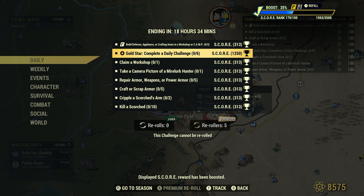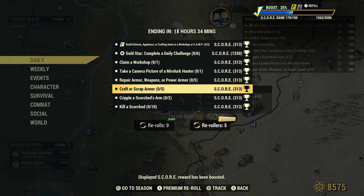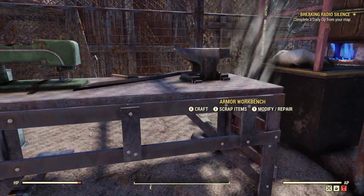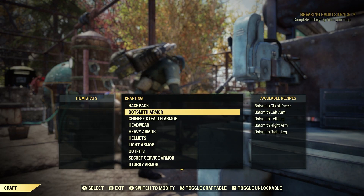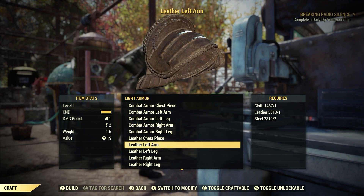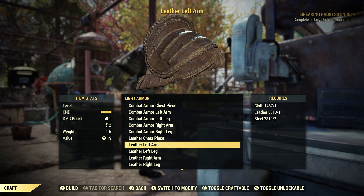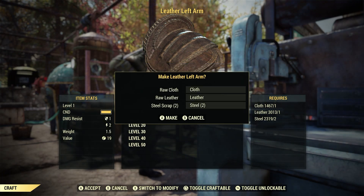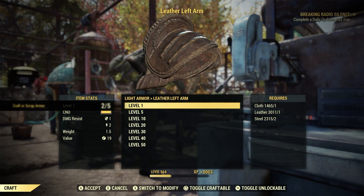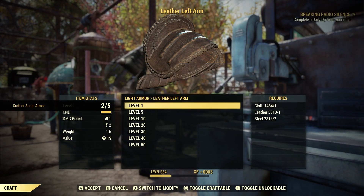Let's take a look here. There are a couple we can do at the same time. The first thing we'll do at our camp is Craft or Scrap Armor 5. We can go out in the wasteland, kill a few enemies, find some armor bits off them and scrap them. Or we can just craft some armor and scrap it right here at camp. Let's go right to our armor workbench. Go to Craft — Light Armor is armor you'll learn right off the hop. Usually these leather pieces, you learn at the very beginning of the game. We're going to craft 3 Leather Left Arm, Level 1. It's only going to cost us one cloth, one leather, and two steel.